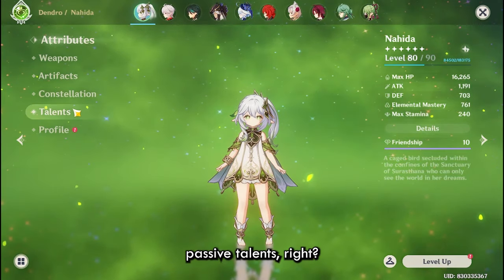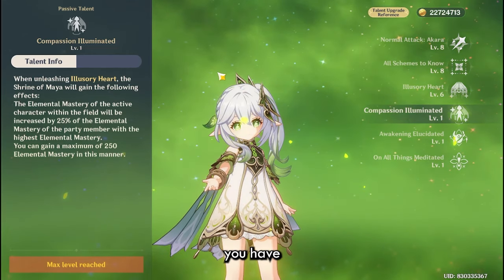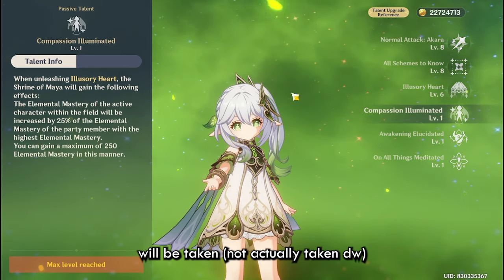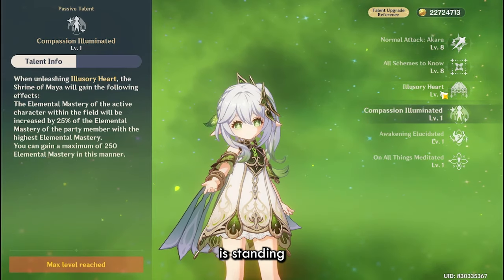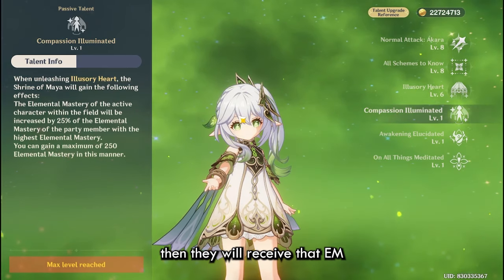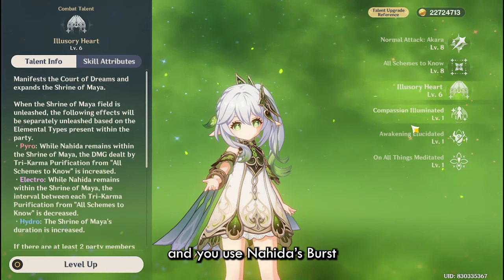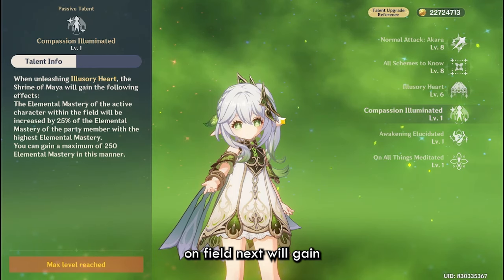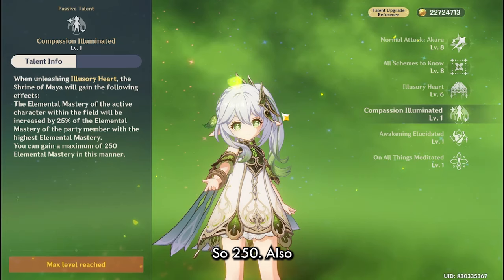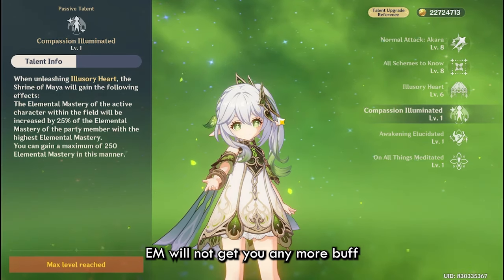Now let's talk about her passive talents. The first passive is pretty simple: out of your four party members, the one with the highest elemental mastery — 25% of that character's EM will be taken. When your on-fielder is standing in the Shrine of Maya from her burst, they will receive that EM as a buff. So if you have a Kazuha in the team with 1000 EM and you use Nahida's burst, whatever character you on-field next will gain 25% of Kazuha's EM as a buff, so 250. Also, 250 is the cap, so any more than 1000 EM will not get you any additional buff.